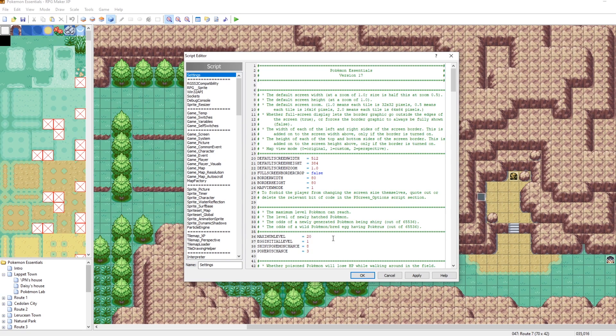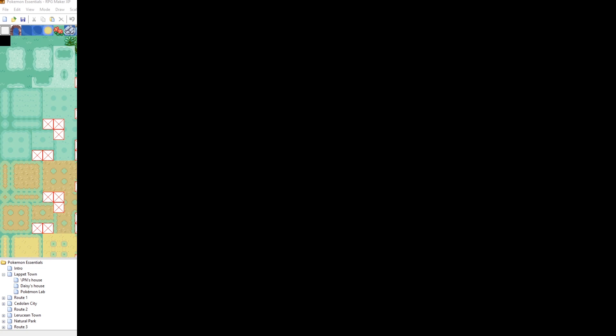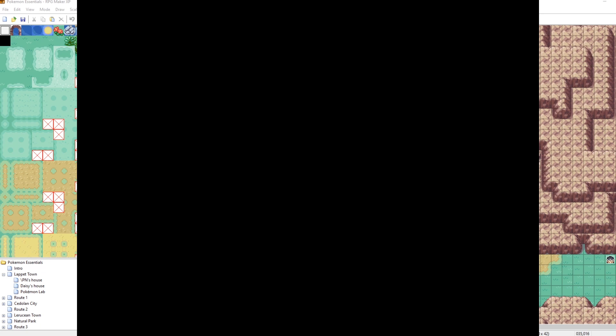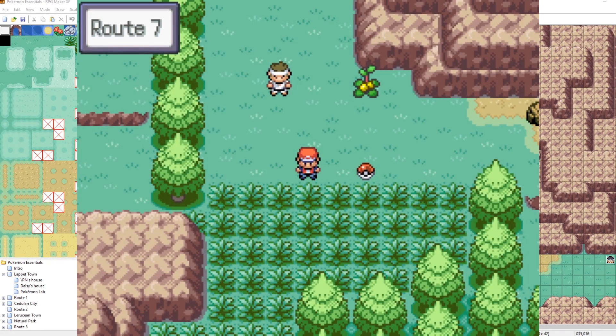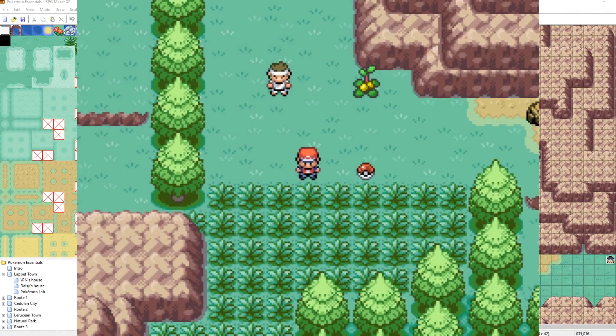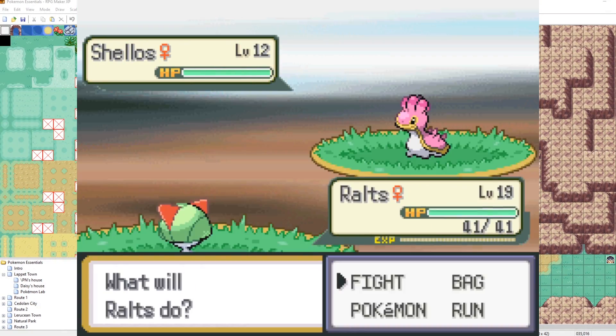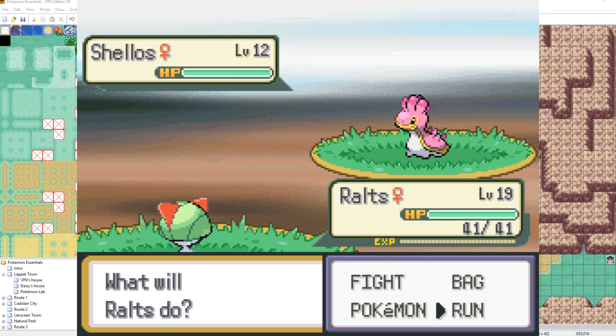So for example, our maximum level was 100, and I've just lowered it now to 20. We need to be very careful when doing this because if you try to get into a battle against somebody who has a Pokemon that is greater than the maximum level, your game will crash. So check this out. Here I am. I've got a level 19 Ralts here, and I'm just going to run around in the grass, and everything's going to be fine because this Shellos here is not level 20 or higher. It's level 12.